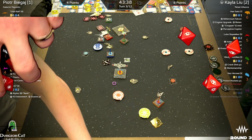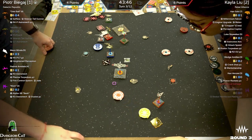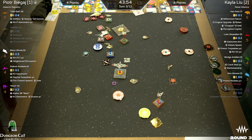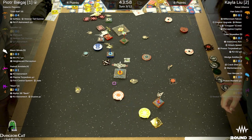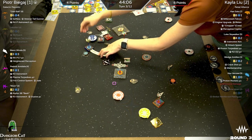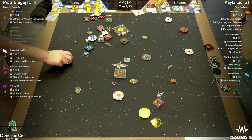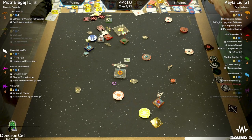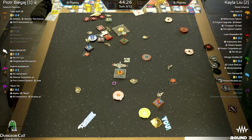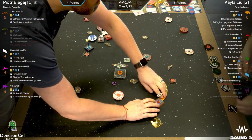Peter rolls the crit — congratulations, Peter is first player. They're still moving something off-camera. Keo going an interesting direction — not the obvious play, so that can be good. Clearing the stress. You can actually tap the proton rocket upgrade to cross it off.